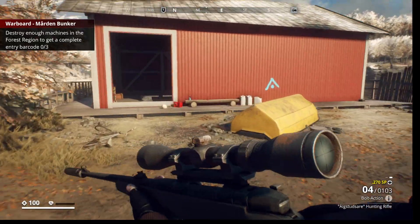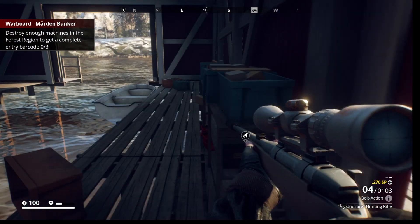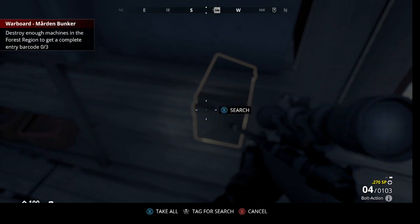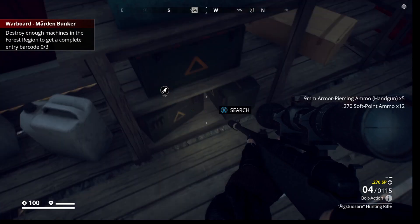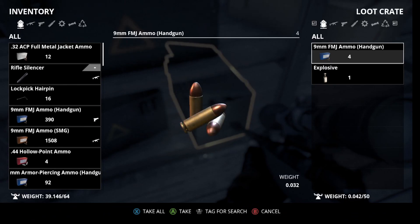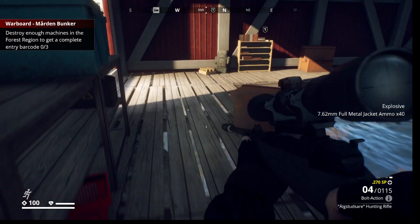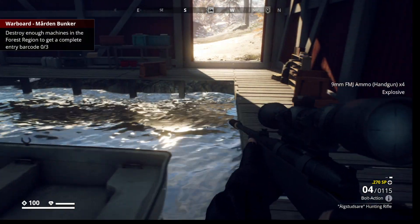We've got some loot over here. When they put a sign on that, that means there's something in here for us. Let's see what we got. We're going to take all the ammo — we don't care what type it is, because we'll break it down into something we can use. Lots of ammo here. Nothing in the pack — I was kind of hoping we'd get a weapon. But a ton of ammunition doesn't hurt.